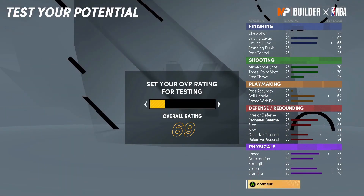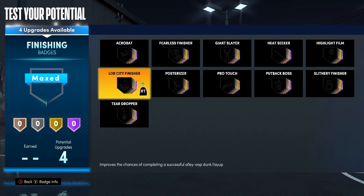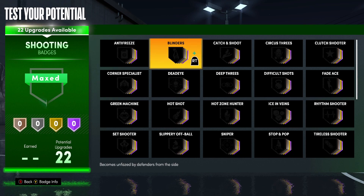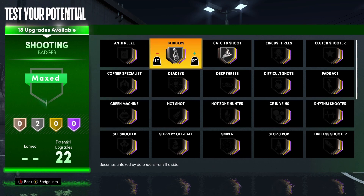Let's get into the badges. Starting with finishing, we're going to do posterizer — that's going to be Hall of Fame. Next up going into shooting, we're going to start with blinders and make this silver. Catch and shoot is going to be silver, and deadeye silver as well.